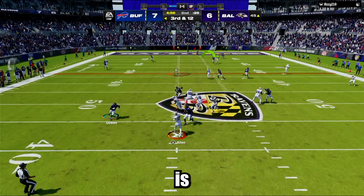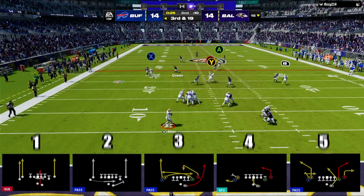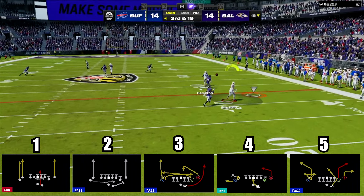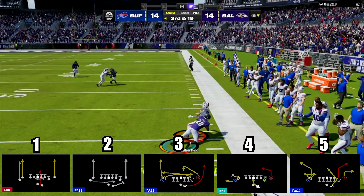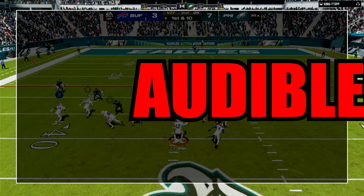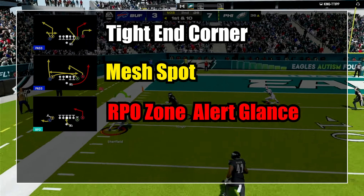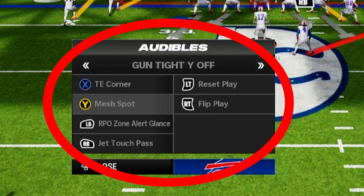This is part one of the offensive scheme in the Chiefs playbook. Part one is solely in the Tight Y Off formation. In this formation, we will break down five plays discussing what adjustments you can use in each play to expose any defense. First thing you want to do is set up the right audibles. The audibles we will be setting up are tight end corner, mesh spot, RPO zone alert glance, and jet touch pass. These are the audibles that you will have at your disposal every snap.